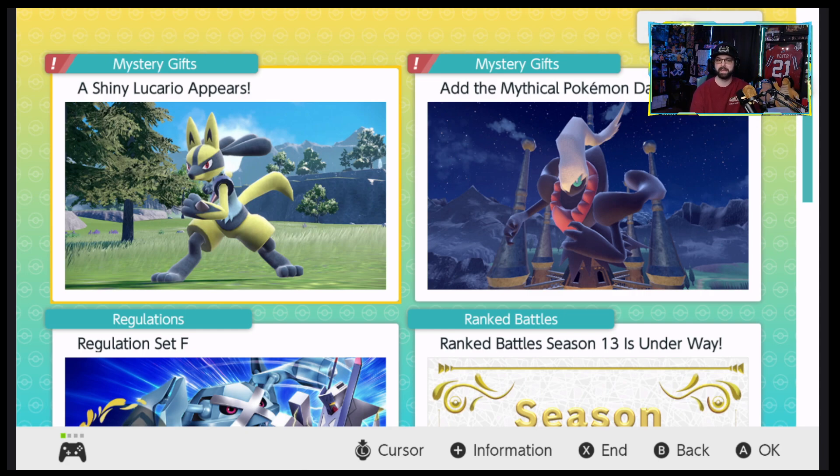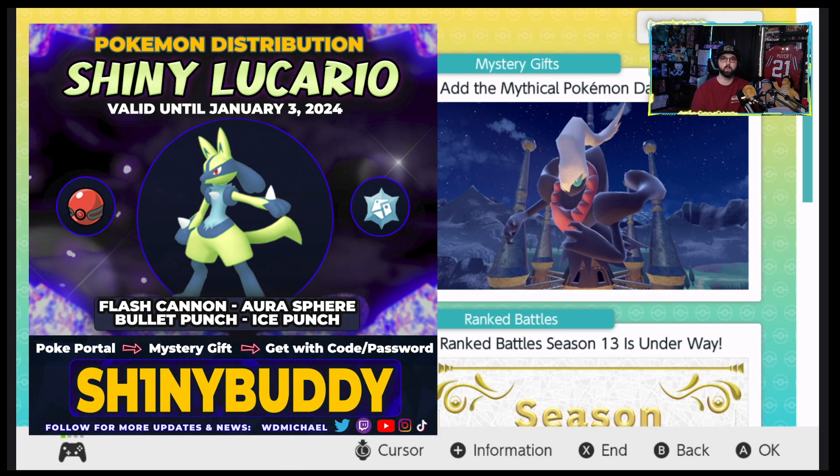We'll snag both of them in game and then check them out, but I think we'll start off with Lucario. So if you want, check out the code that's on the screen right now — I made a code image and shared it on my Twitter and Instagram. I don't know exactly what the reasoning for this particular shiny was; they usually have a reason for them but I couldn't find it specifically. If you know the reason behind the Shiny Lucario giveaway, let me know down in the comments.